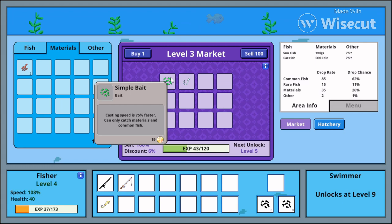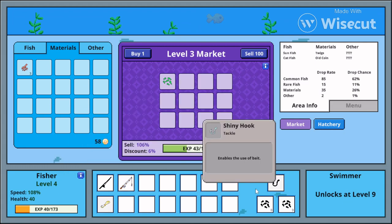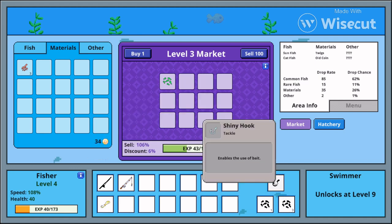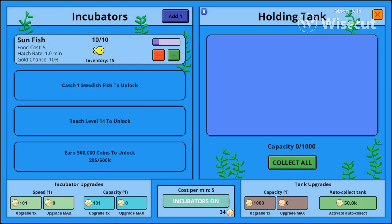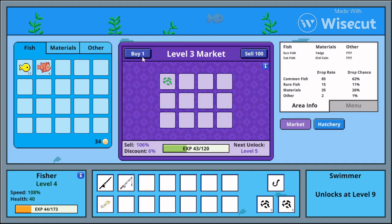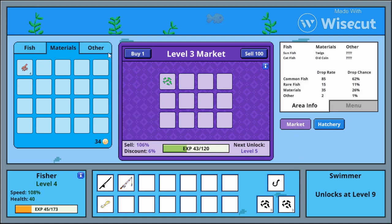I'll buy simple bait. So I activate that and it makes fishing 75% faster. Now it uses bait — but it only uses one bait at a time. Since I ran out of bait, I could just buy tons of it, but I don't really have any money right now.